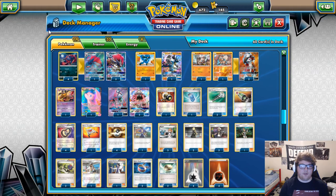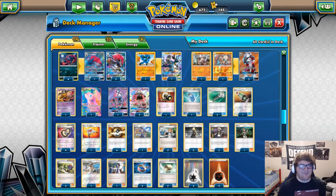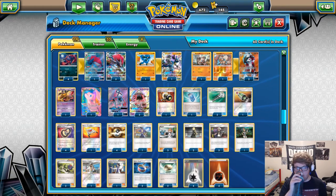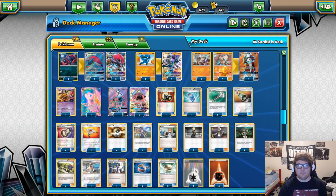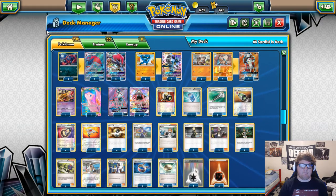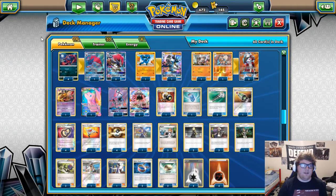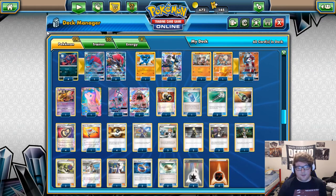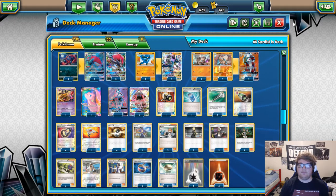So you took the win against Espeon Garb and you're going 4-1, finally top-cutting a League Cup after all the down-pairs. I just don't feel you should go 3-0 at a cup and be forced to win out, especially when a cup is like 24 people. You shouldn't have to win out when you've played really well in your early rounds. The down-pairs definitely suck and depending on numbers, 3-1-1s missing or not also gets iffy.